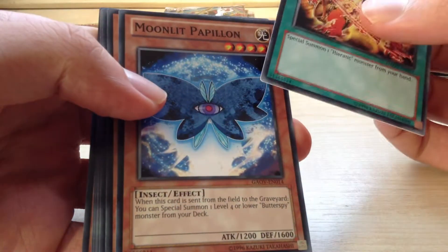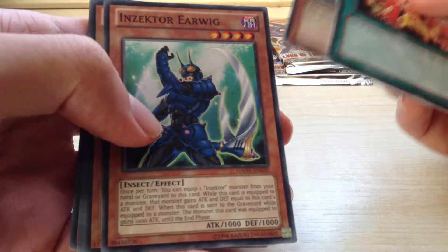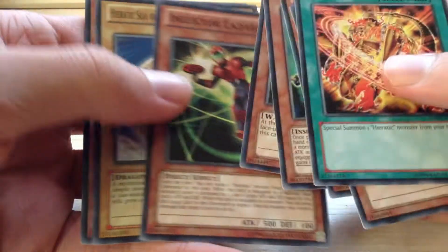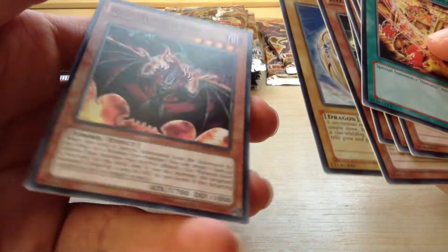Heretic Seal of Supremacy, Moonlit Papillon, Umfluence Dragon, Inzecta Earwig, Hamish Shark — just a rare — Camaclops, Inzecta Ladybird, Heretic Seal of the Sun Dragon Overlord, and a Red-Headed Oni.